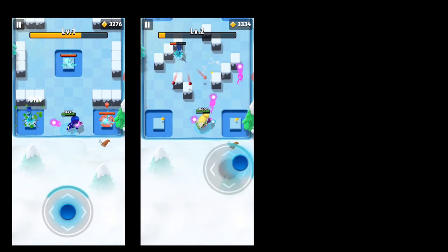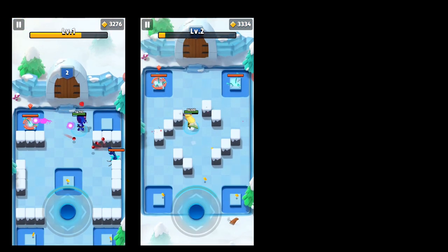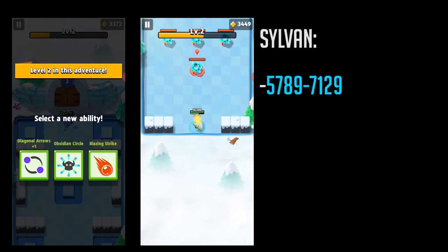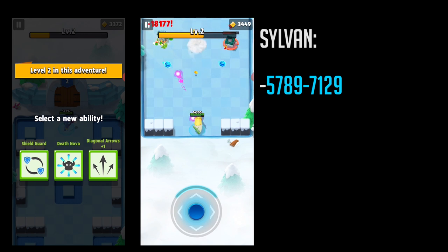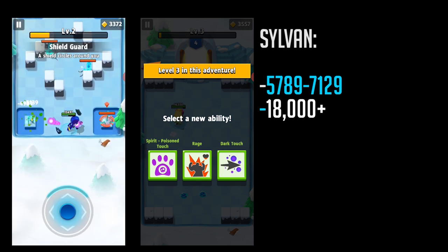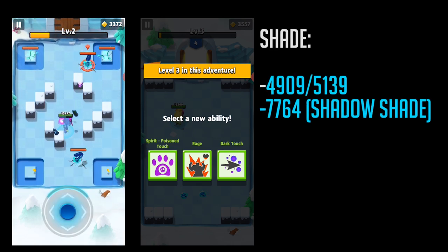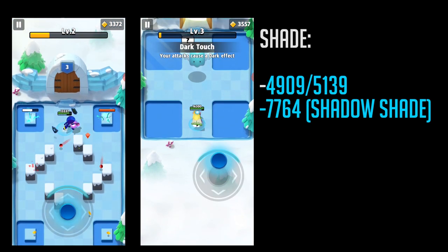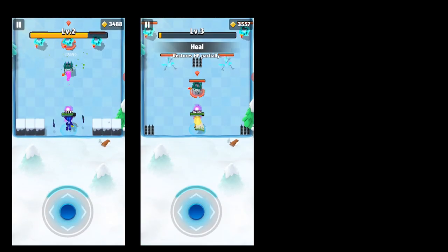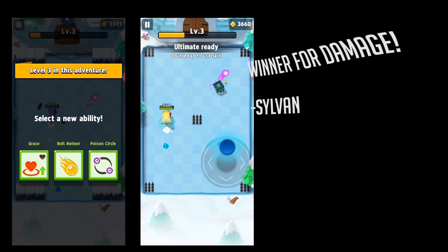Sometimes the RNG gods do not bless us. You can tell in the video here are the base stats of their attacks without any abilities attached nor modifiers. For Sylvan with no attack modifiers, we see him averaging attacks anywhere from 5,789 to more commonly 7,129, and doing critical hits in the 18,000 plus range. For Shade with no ability or attack modifiers, it's 4,909, more commonly 5,139, and a critical hit of 12,000 plus. So off of base stats alone, with the same gear and same level and no inherent abilities factored in, Sylvan hits harder more often.